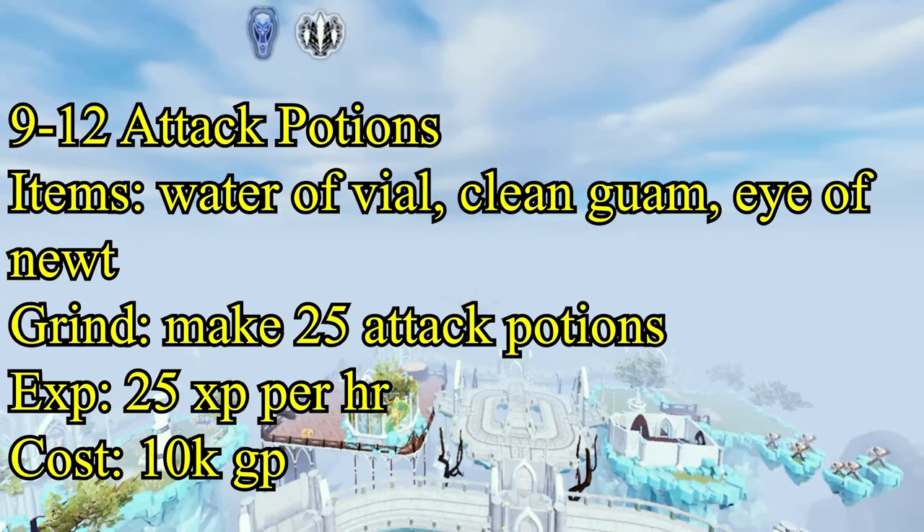Now you know how to make the potions. Let's move on to the rewards of this skill. The first reward you attain is the Herblore skill cape. This skill cape can give you a boost of Herblore and instantly clean all Guam herbs in your inventory.